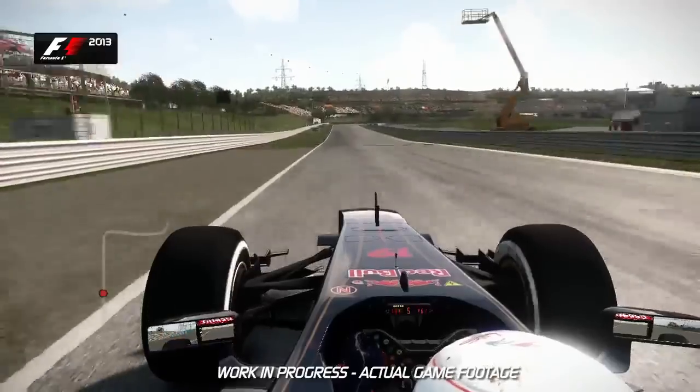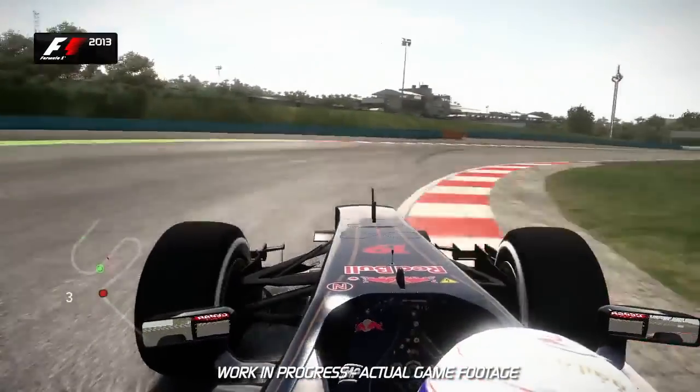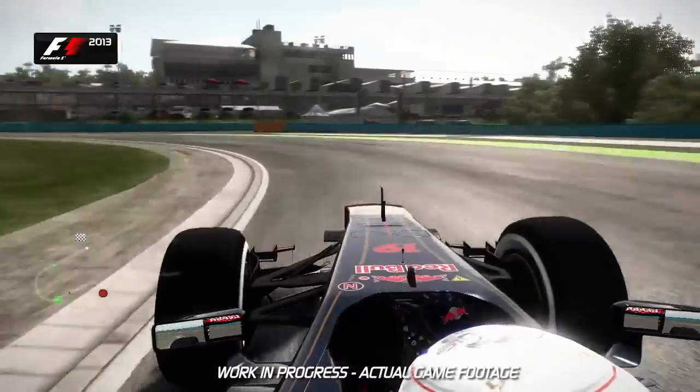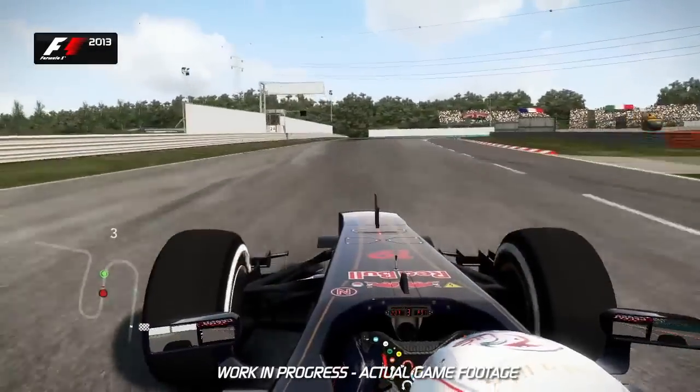Now it goes downhill — 100m board again into second gear. Watch out for that exit curb though. Don't take too much of that because you've got to get back to the right-hand side before trail braking nice and deep into the penultimate corner of Turn 13. Open it up on the exit and use all of the pit lane entry as well if you can, and then into the last corner itself.